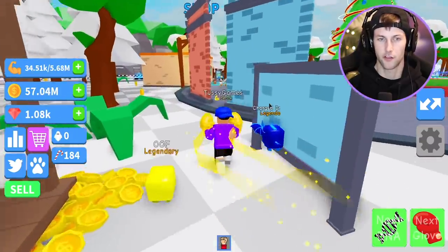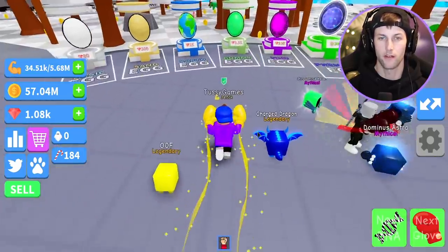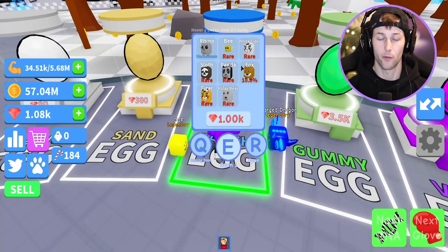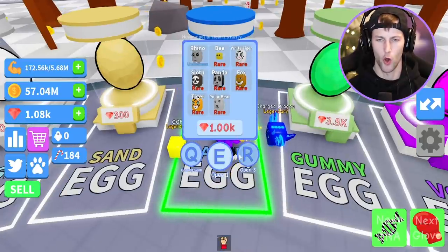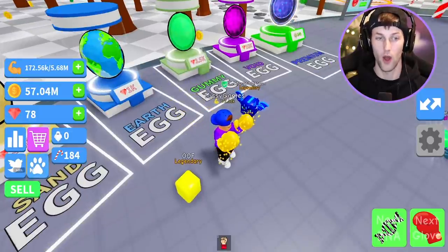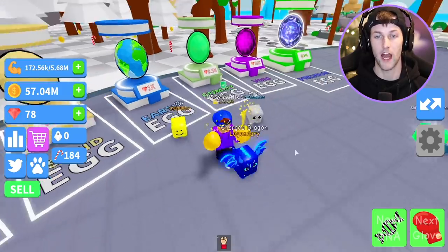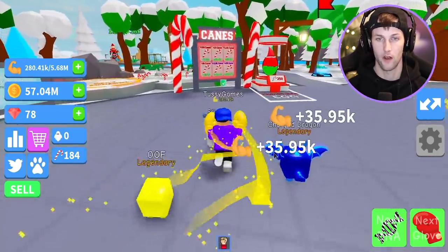I need to get my DNA up as much as I can. Now we have over a thousand gems — let's go buy one of these eggs. The Earth Egg is for 1,000 gems, so let's go ahead and buy that and open one. We got an uncommon Rhino — not really what I wanted, but it gives 1.25 strength and 1.2 coins. We got three pets now which will really help.